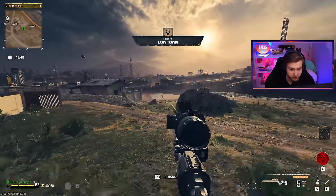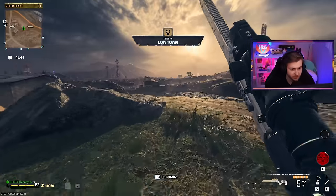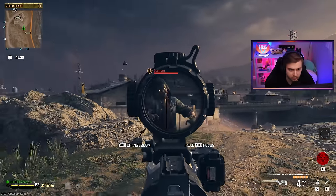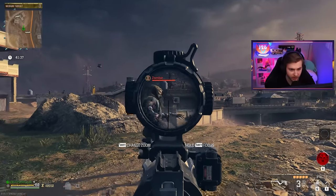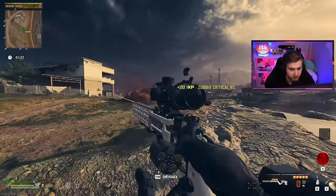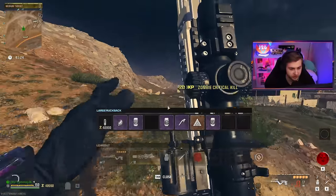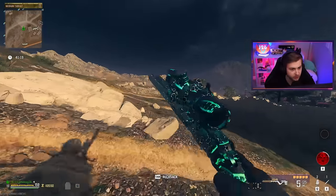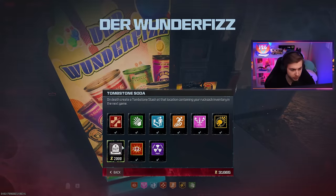I'm hoping that this thing just does massive critical hit damage. Let's see if we can take out a tier 2 zombie with one crit. Not really — got him to half health. This one didn't even flinch at it. It's not looking good so far. Let's go ahead and pack-a-punch it up to one and throw an epic aether tool on it and see if that changes anything. Maybe some perks can help too.